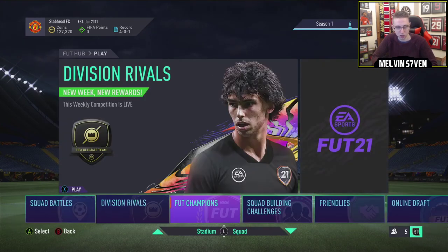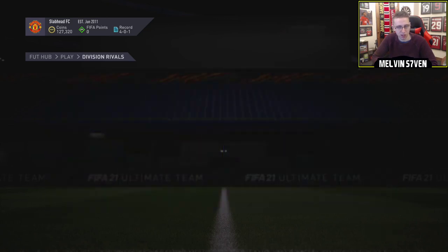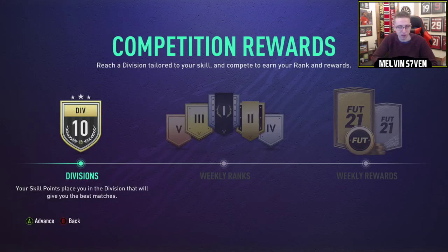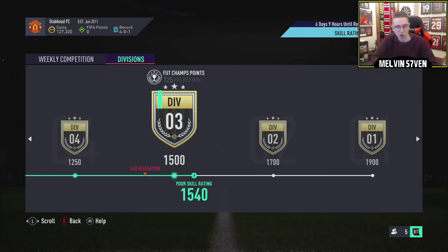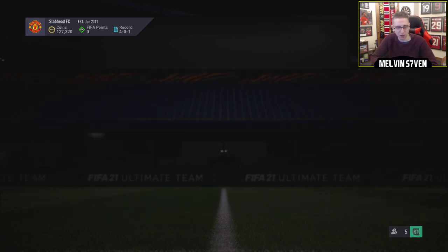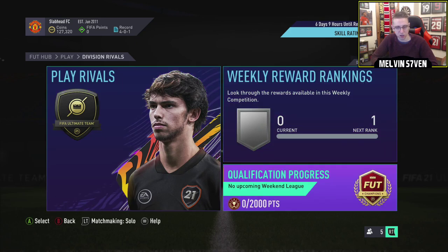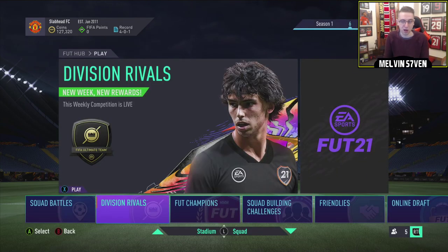If I go back on to play and then go on to rivals — let's have a look. I want to see what the rewards are actually for this division. Two 55k packs and a rare Electrum — that's really good. Or 4 if I want the untradeable. I think early stages I'm going to take tradable rewards. This is the highest skill rating I've ever had since FIFA 19. But yeah, anyhow, that's it — could be the end for this video. Hopefully you have enjoyed, subscribe if you haven't already, like the video. Peace.